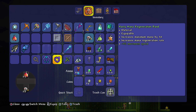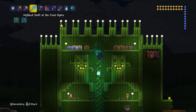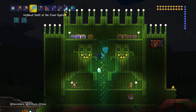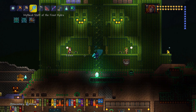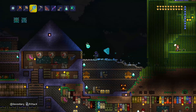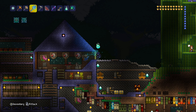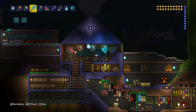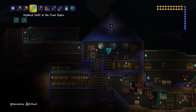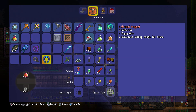I've got the regeneration band, which I'm going to mix with the shackle to make the magic cuffs, I think. And then I'm going to make the celestial magnet with those to make the celestial cuffs, which will be pretty good. I was going to go for the Avenger emblem too, but if I remember correctly the bonuses don't stack, so there's no point having both of them. Let's go to our Tinker's workbench.